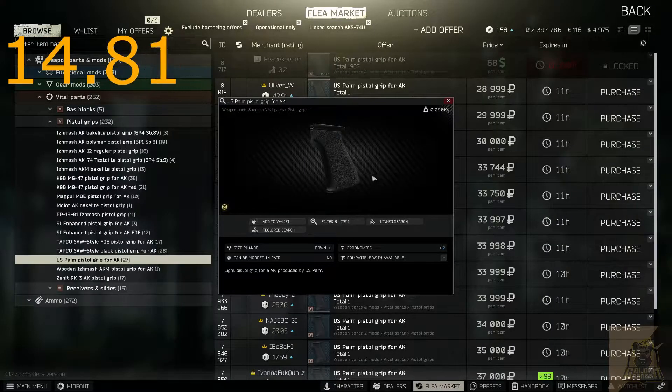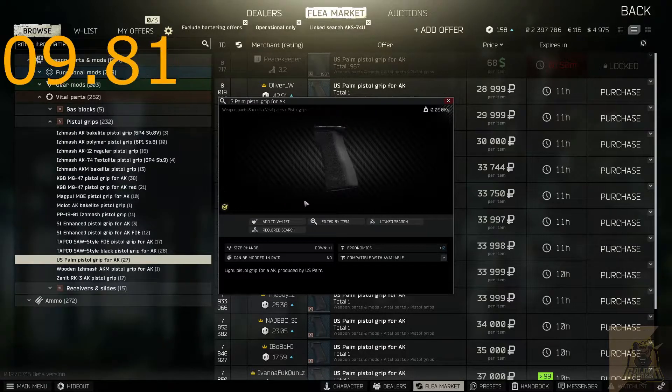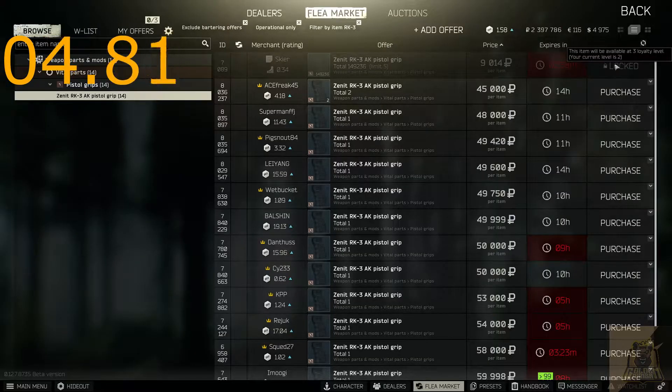The last thing you need is a pistol grip. You're going to want to get either the US Palm Pistol Grip, which you could buy from Peacekeeper Level 3, or the Zenit RK-3 pistol grip, which you could get from Skier Level 3, or of course the flea market.